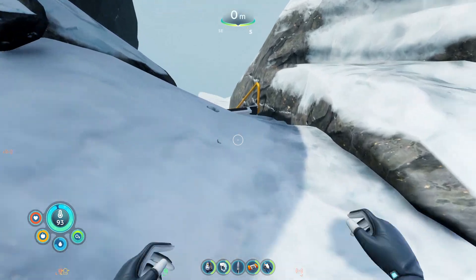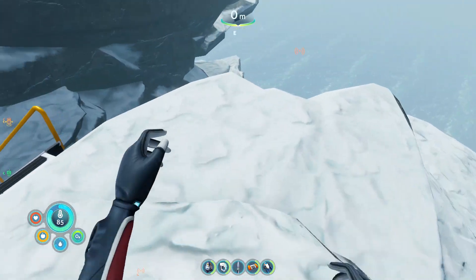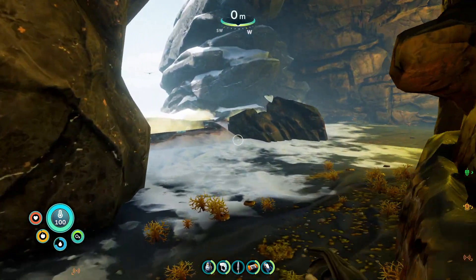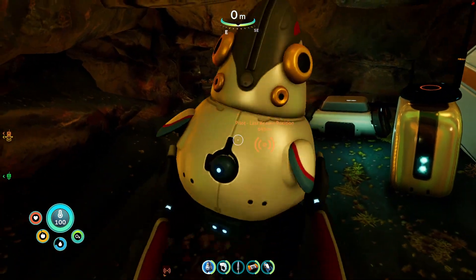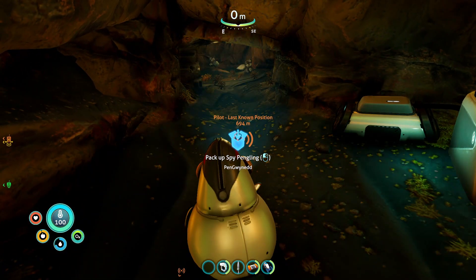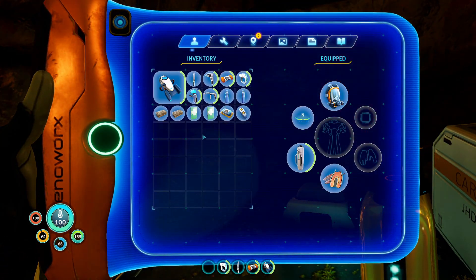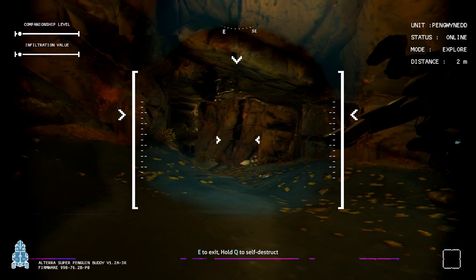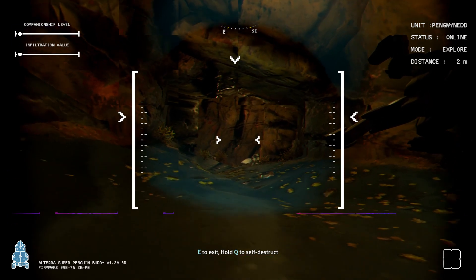Was it over here? Yes it was. I need to pay attention to those lights - they really point you in the right direction. People have been here; we're no longer on a planet where no one has been. More recently, more people have been here. Spy pengling, come on - bring me all those delicious diamonds! We take the remote - let's go. Companionship level, infiltration value, units - penguinette - status online. Mode: explore. Distance: two meters. E to access holds, Q to self-destruct - let's not self-destruct when there are diamonds nearby.